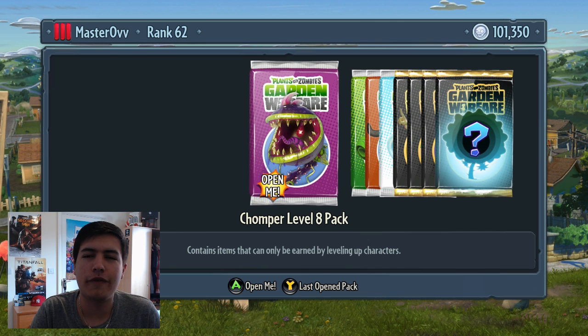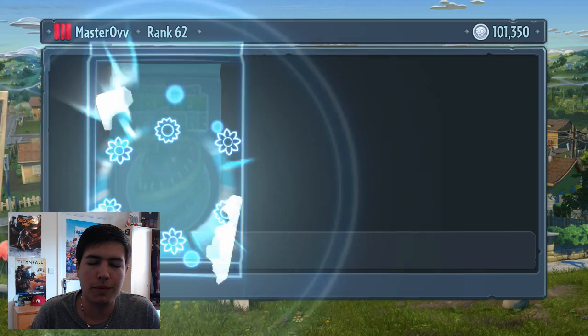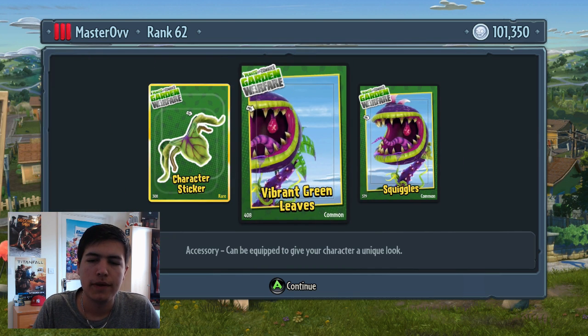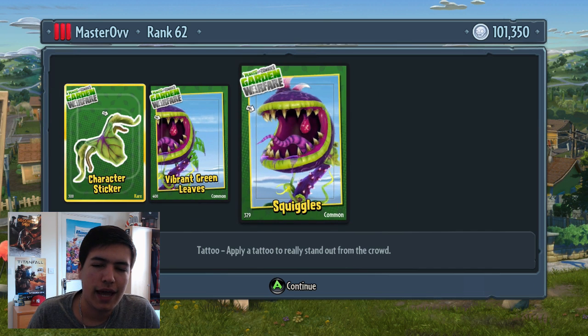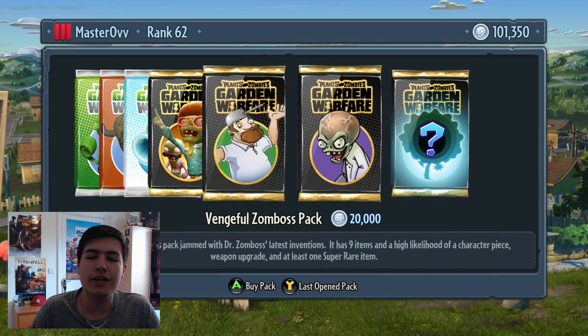What is going on guys, Masterov here, and yes it is that time again - we've got a hundred thousand coins, it's time to open some packs! To start off I'm going to open the Chomper Level 8 pack - I waited for you guys so I could open it with you. We got a bit more of the sticker that you need to reach level 10 to get this character, some vibrant green leaves and squiggles.